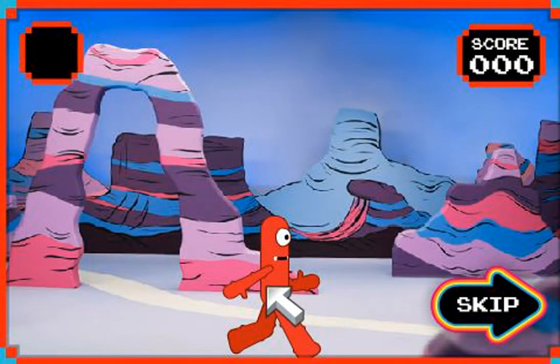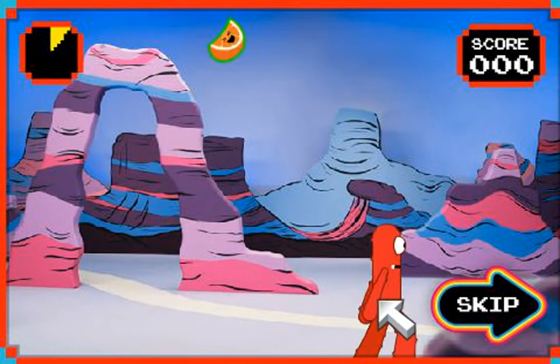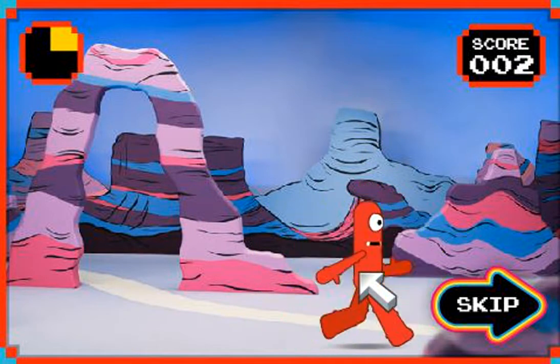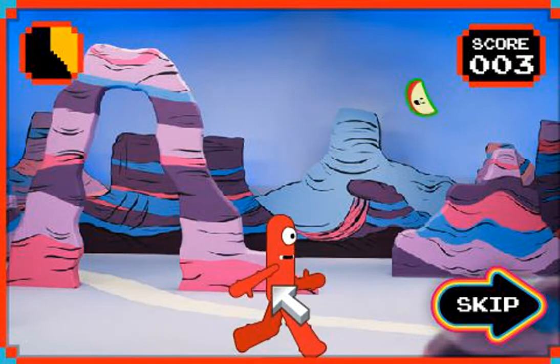Uh-oh, now Muno is hungry. Let's do our best to help him eat some yummy food. Use your mouse to move Muno around. If food lands on him, he'll eat it. Eat as many as you can before time runs out.